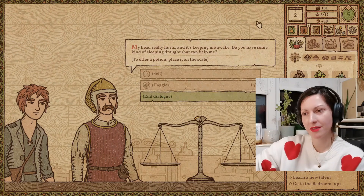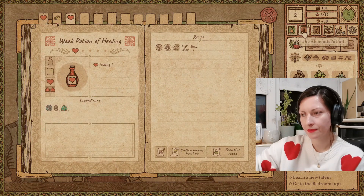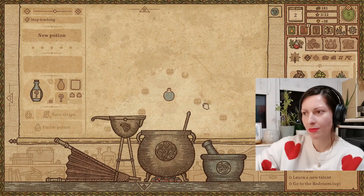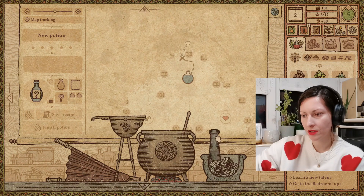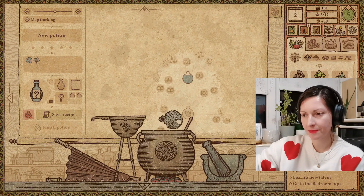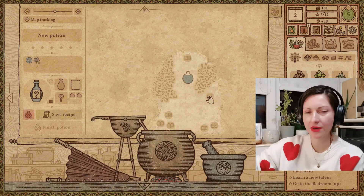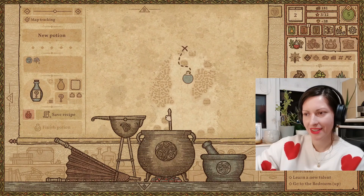Next customer: my head really hurts and it's keeping me awake — do you have some kind of sleeping draught? In order for us to discover new recipes, we are going to have to be creative. I would like to go up on the map, so I'm going to use a windblume. We can discover new areas on the map and maybe discover the sleeping potion. You have to be careful not to walk into these skulls because then your potion just disappears and you have to start all over again. That's why sometimes it can be quite tricky to play the game.